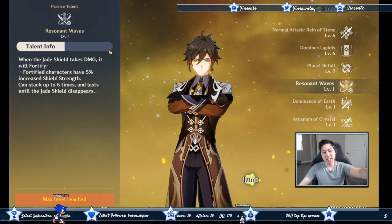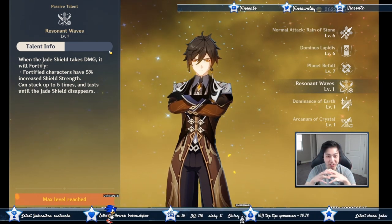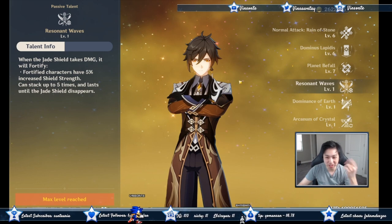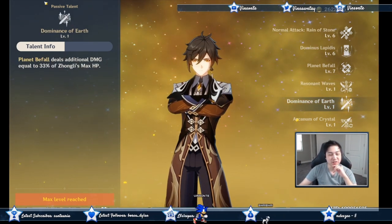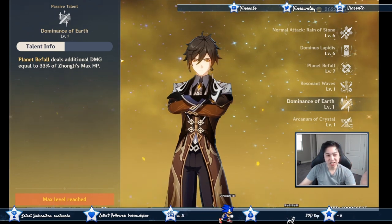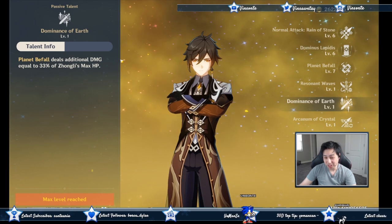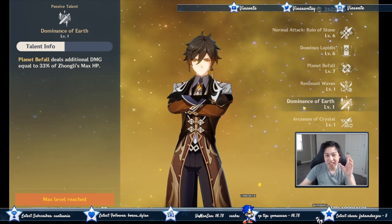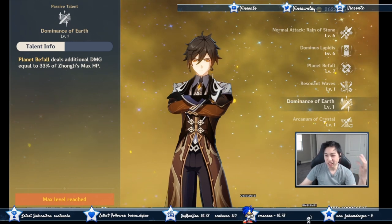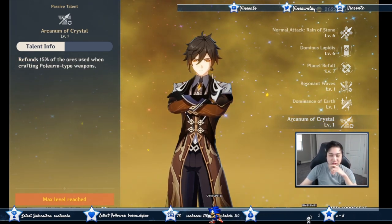There's a talent where if you have a Zhongli shield and it gets hit, the shield gets stronger. Then at ascension 4, your elemental burst also scales with HP — it's not as much as attack percentage, but it's a nice hefty bonus. He also refunds ore when crafting polearm weapons.